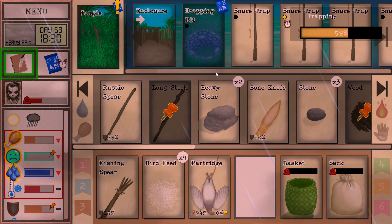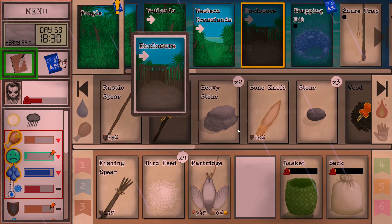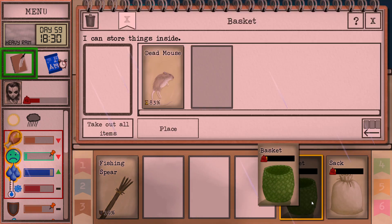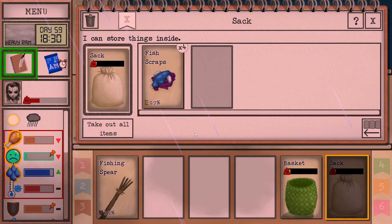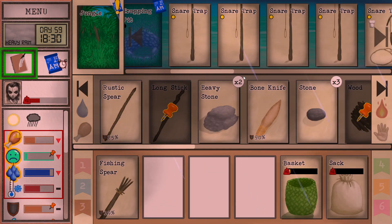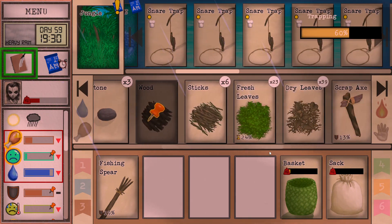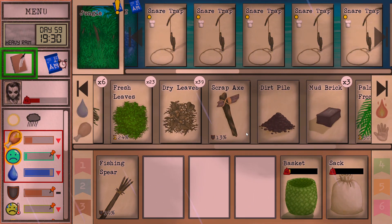We did make some bird feed, so let's go feed the birdies. Third partridge caught - that's gonna increase my egg output. Mermaid can eat a lot of eggs by the way. That's gonna last a while. That's really good - if we get eggs going we're gonna be doing really really well here. Each partridge we get, if we get a male partridge, that helps too.